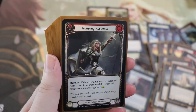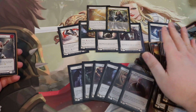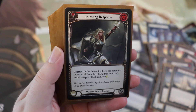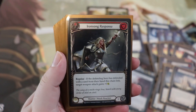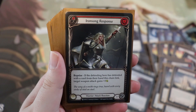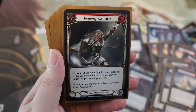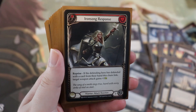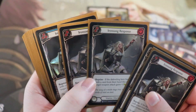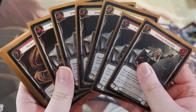Now we're on to reactions. Ironsong Response is amazing — a zero-cost card. It doesn't do anything unless the reprise trigger is active: if the defending hero has defended with a card from their hand this chain link, the target weapon attack gains plus three. So it's a zero-cost plus-three reaction. We're running the red, the yellow (plus two), and the blue (plus one). These cards are absolutely staple in this deck — 100%. They're the cards that make your opponent think, 'hmm, does he have it?' And a lot of the time, yeah, we might.